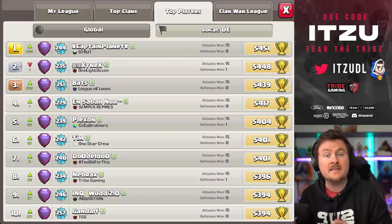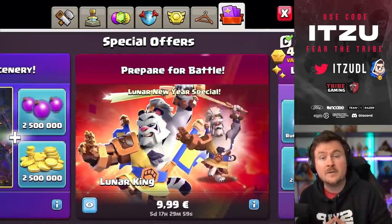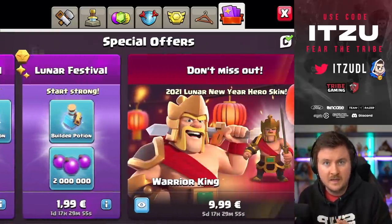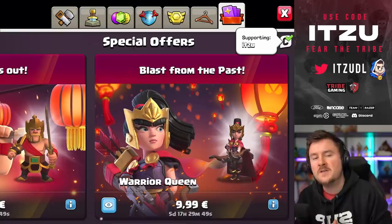If you like videos like these, make sure to use the creator code when buying any of those in-game offers or buying, for example, the gold pass. Putting a creator code supports us quite a lot. CodeE2 helps me write those videos and create those guides, so thank you so much for that.